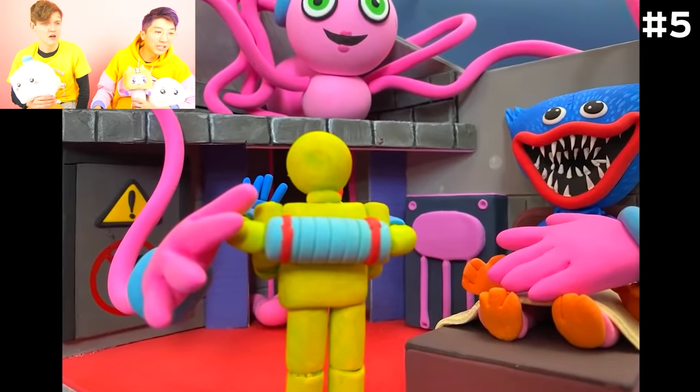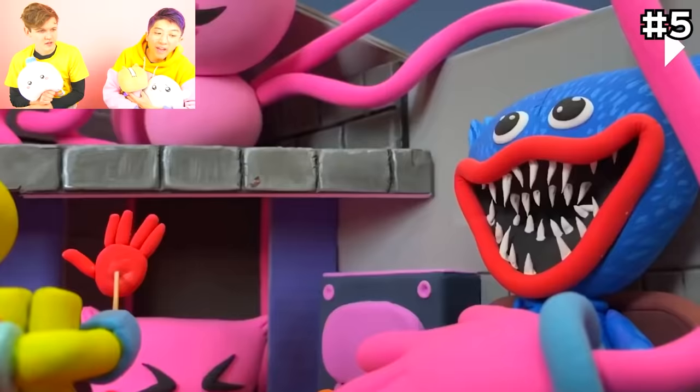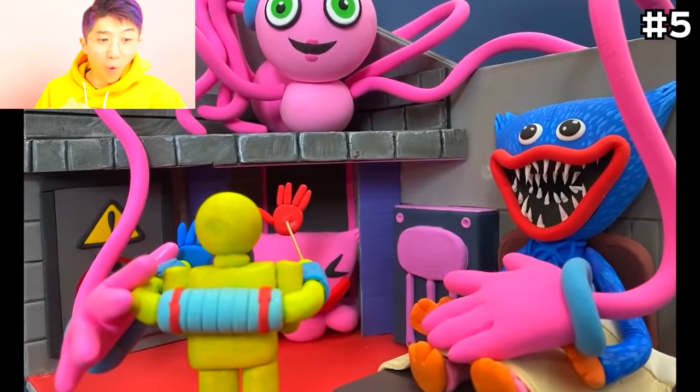Wait a minute — I'm seeing something so crazy, I don't even think we should leak it! Why does Huggy Wuggy have pink legs? Oh, I didn't see that! He's got like some Cassie Bassie legs! Maybe his legs got stitched back on from Kissy Missy!